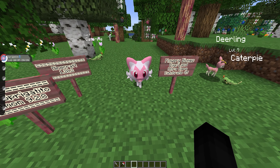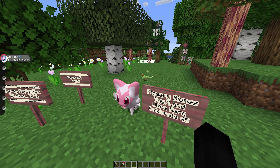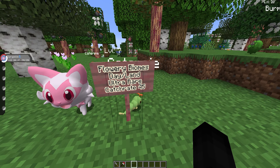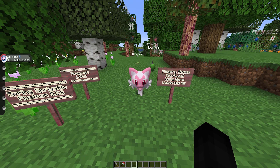The Spring Sprigatito variant only spawns in flowery biomes or the Flower Forest biome, during the day, on land. It has an ultra rare spawn chance with a catch rate of 45.